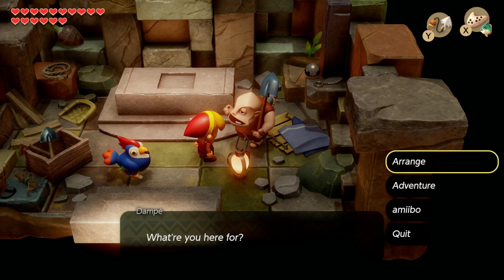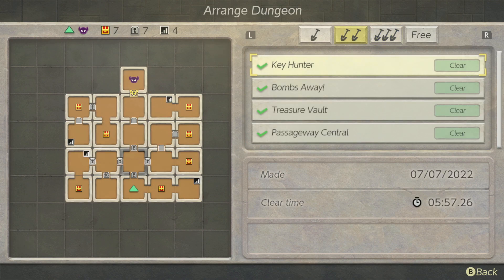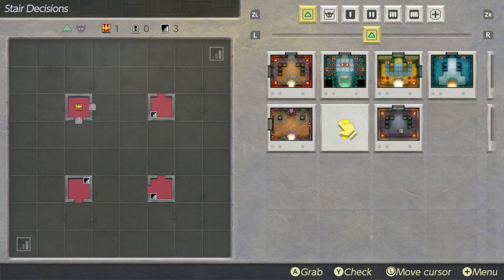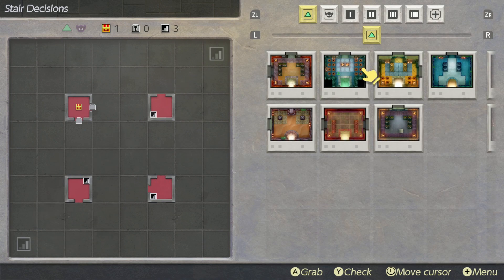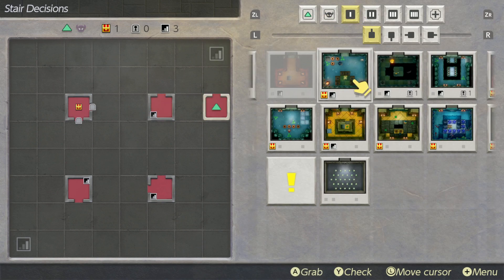Hello everybody, getting right back into this. We are going to arrange a dungeon. In the last episode we spent basically the whole thing fishing, and what we're going to do is work on some chamber dungeon stuff in here. It depends if Dampe gets more challenges for us. Voice cracking — let's not use that entrance.